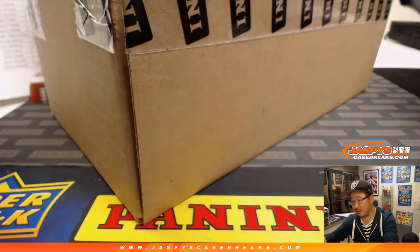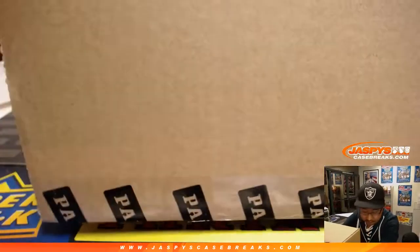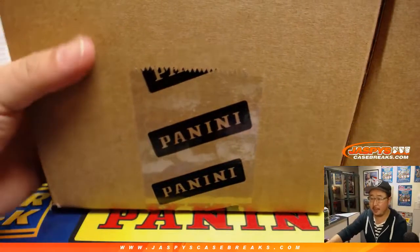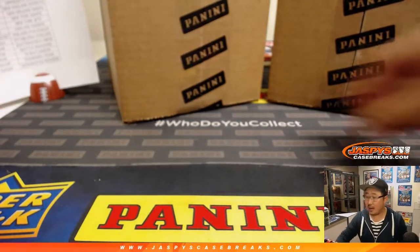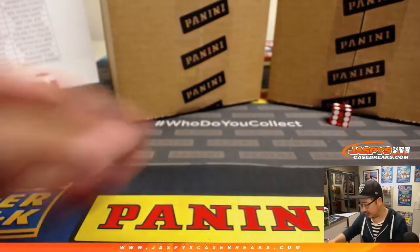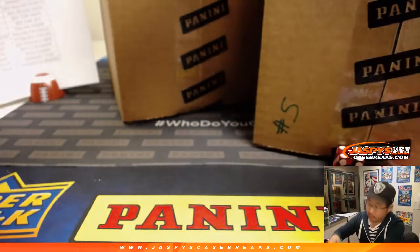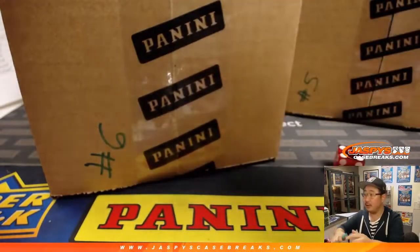So let's pop open this master case and see which inner case we're going to do. There are 6 inner cases, and it's going to be number 4. So this will be Pick Your Team 5, which we're doing right now. We'll save the other and be doing that in a little bit. That just sold out as well.